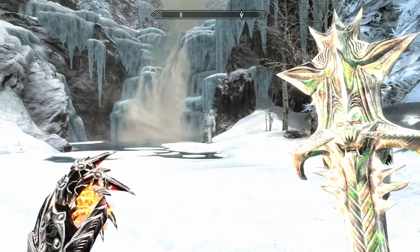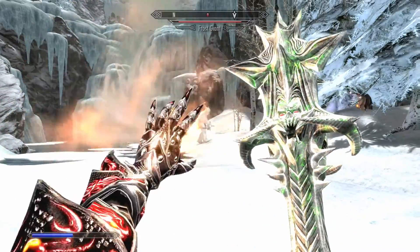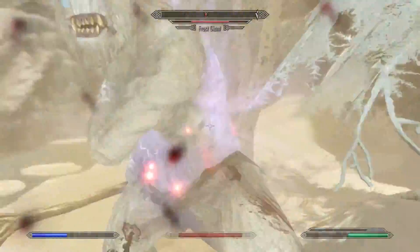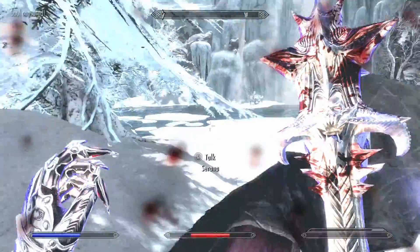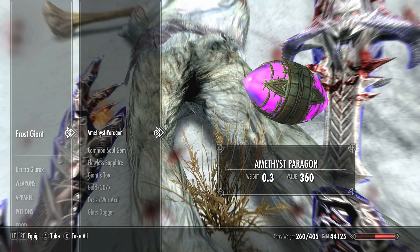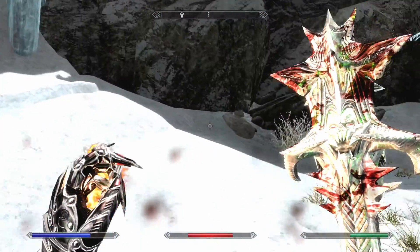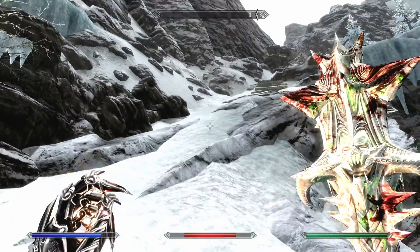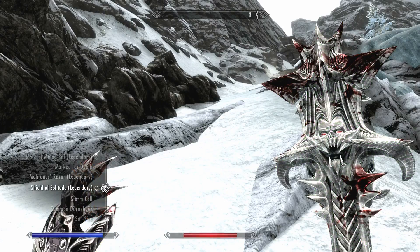Fight with a Frost Giant, take two. I'm not going to paralyze him and hope that that doesn't cause any weird physics. There we go. Amethyst looks quite nice. That was worth it. Take everything. That was nice — we didn't have the weird physics glitch. I think that was possibly my fault — not going to paralyze him and not expecting it to go wrong. Either way, we're done. We'll just call that a win.